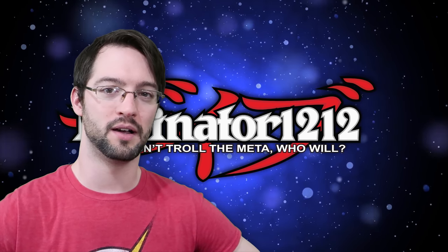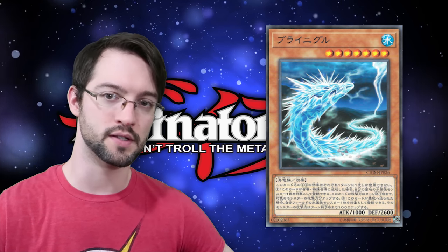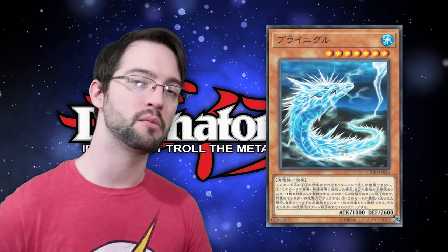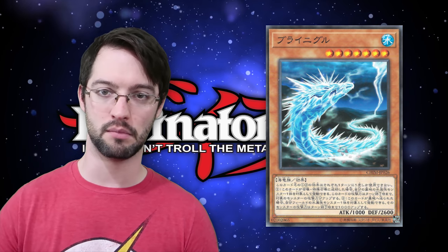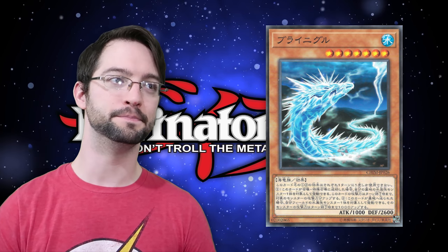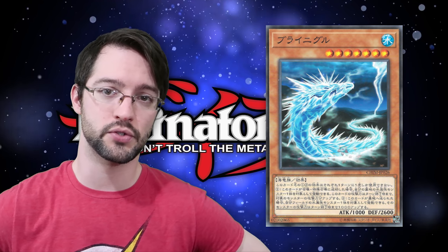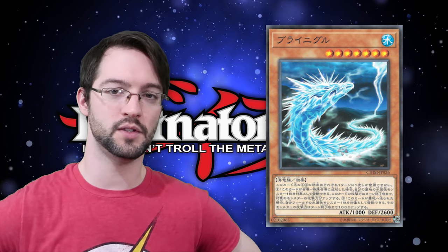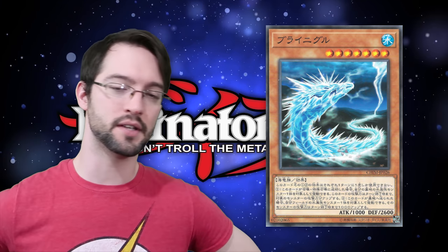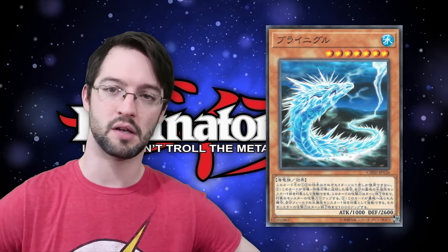Number 10 is Brineger. This level 7 water sea serpent monster with 1000 attack and 2600 defense has the following effect: when this card is normal or special summoned, you can target one water monster in your graveyard — this card gains attack equal to that monster's attack in the graveyard until the end of the turn. That is not great. If this card is sent to the graveyard, you can target one water monster you control; it gains 1000 attack until the end of the turn. If this was like a battle phase quick effect, kind of hand trap, it might be okay. However, that summon effect is really not going to go off very easily, because it's a level 7 with no inherent special summoning ability.